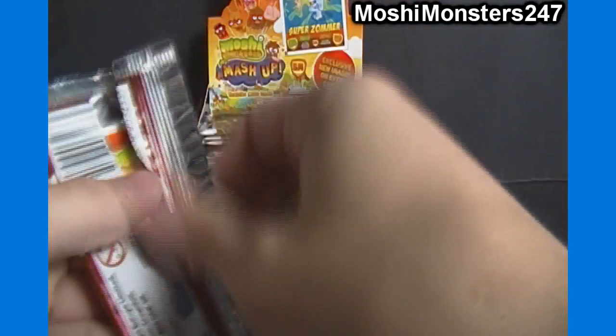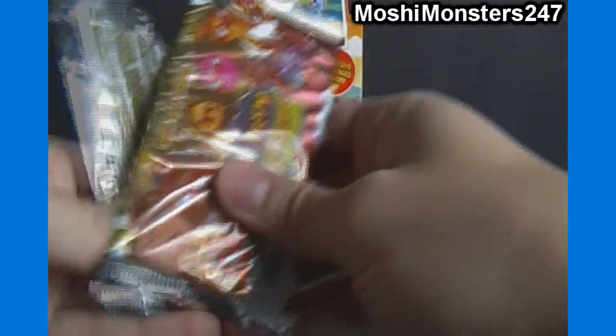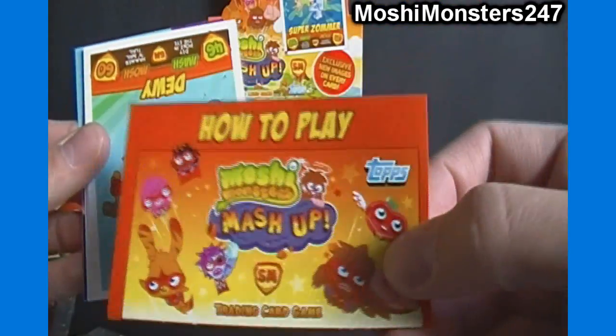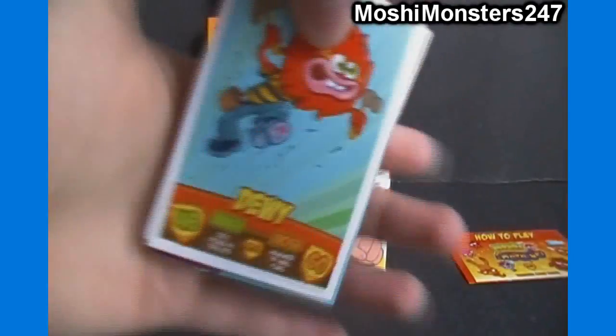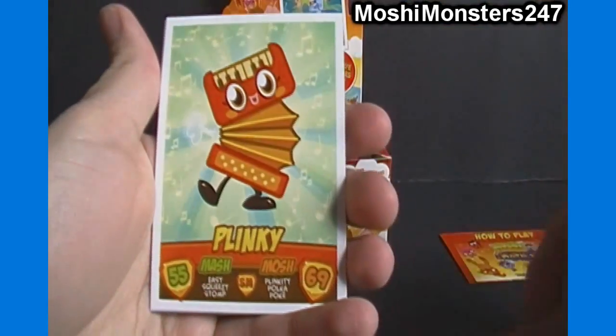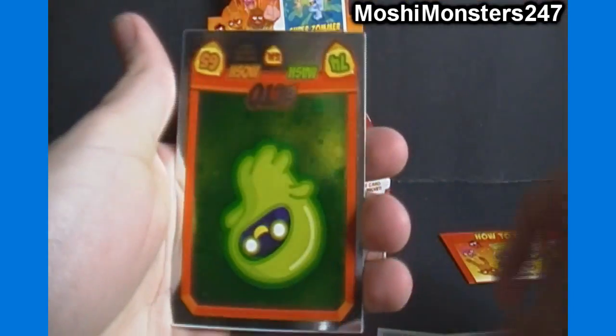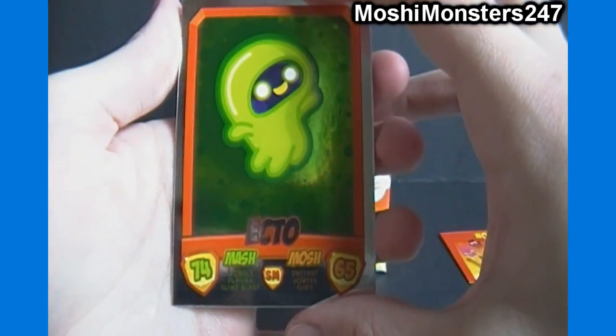I'd be able to open these faster if the code wasn't the last card in the pack, in which case you can easily see it. Got a how-to-play guide — if a lot of people don't know how to play and want me to do a tutorial video, let me know and I'll see what I can do. We got Dewey, Gurgle, Plinky, Pirate Pawn, a glump. There's our first foil — Ecto. Looks like it's a regular foil, not a mirror foil. And our code card.